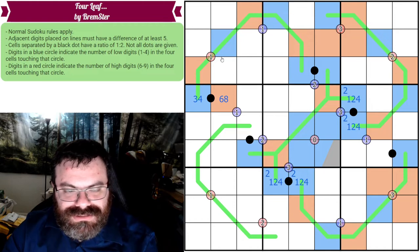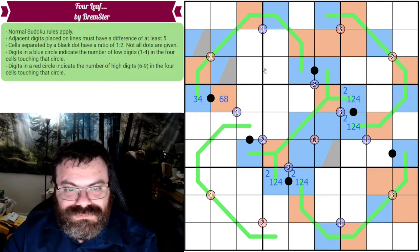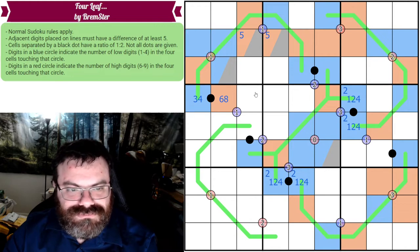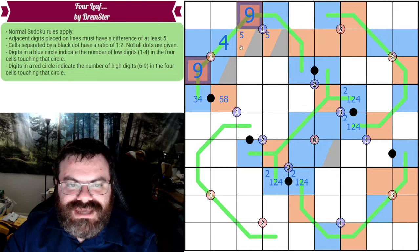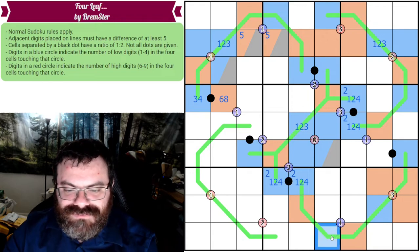Considering a grouping: we know where the high is, so the others must be low or five. Looking at another area, we already have three highs, so we can't have more, meaning there's a five among those cells plus a high. For cells in the middle of German Whisper lines, they can't be four because they'd require nines on both sides. So those interior low cells are from one, two, or three.